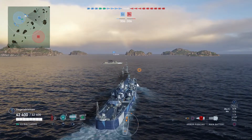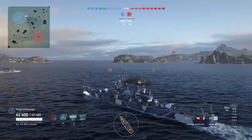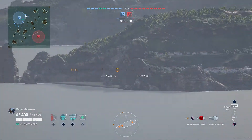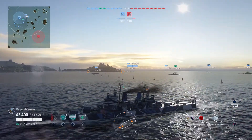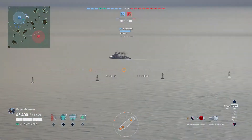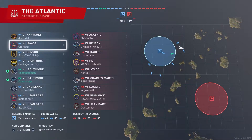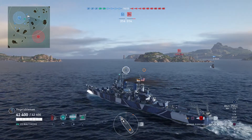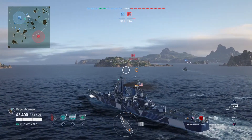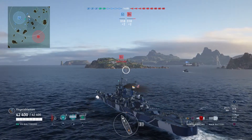Three destroyers, three cruisers, three battleships on each team. Actually on our team we've got four destroyers. But generally speaking, you don't see a lot of cruisers at tier 7, so that's a nice change. I think this is how it should be more often.